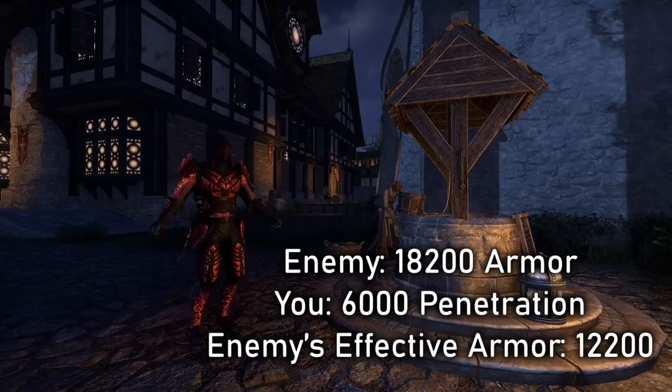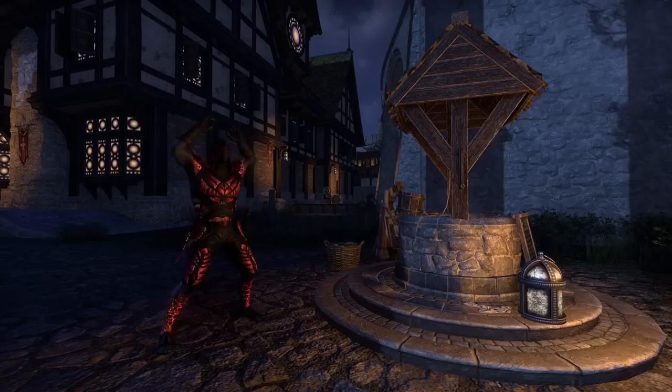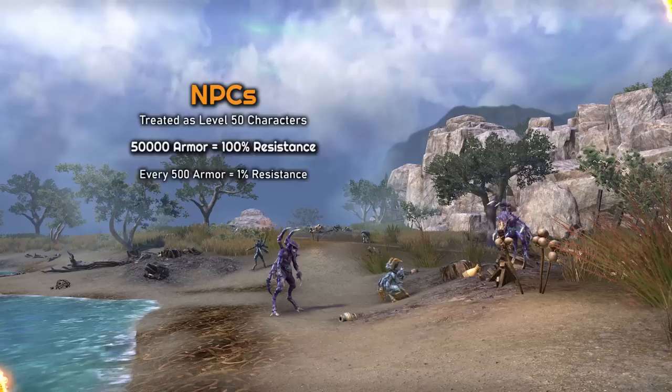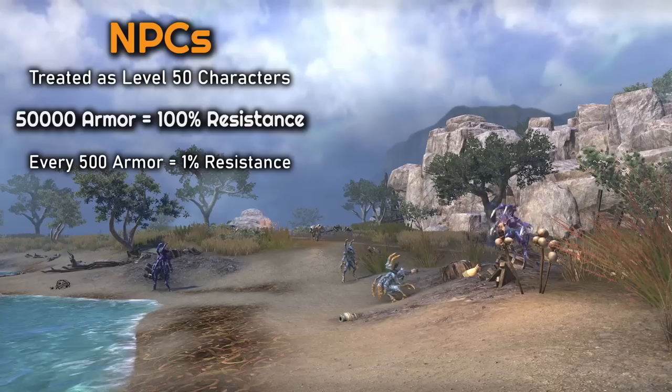So in this example, if a target has 18,200 armor and we have 6,000 penetration, they would effectively have 12,200 armor against us. So what do these numbers even mean? NPCs in ESO would theoretically resist 100% of damage if they had 50,000 armor — this 50k number comes from them being treated as level 50 characters. This means for every 500 armor that an NPC has, they have 1% resistance to your attacks.